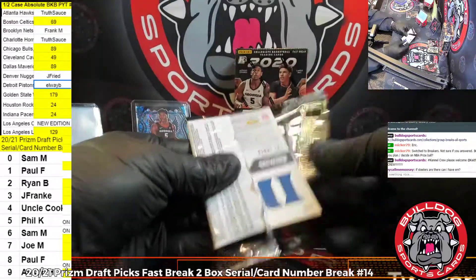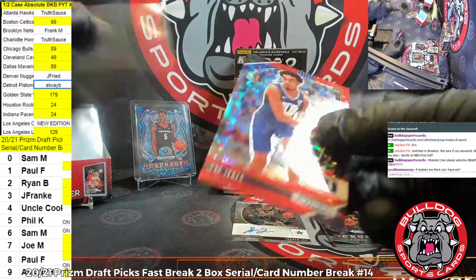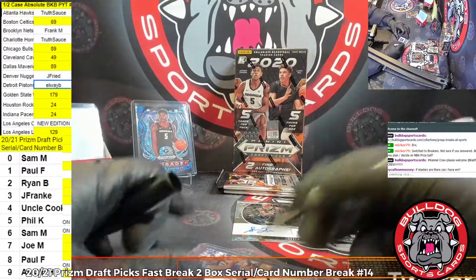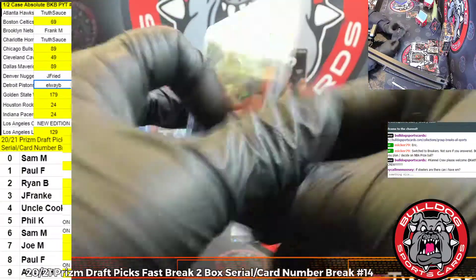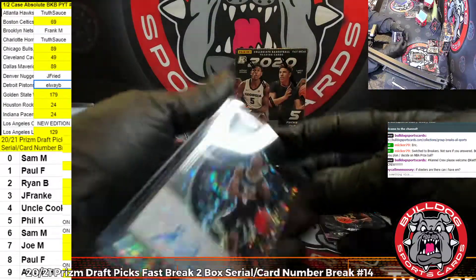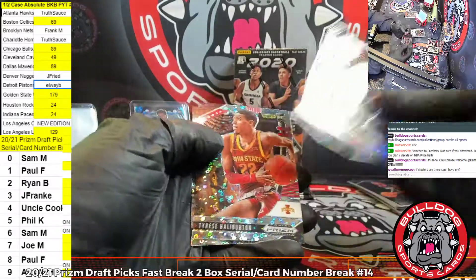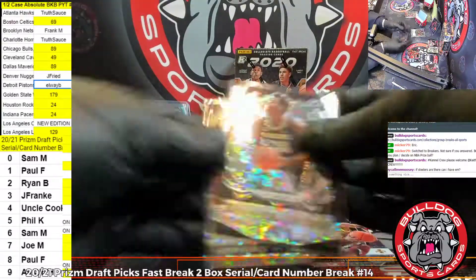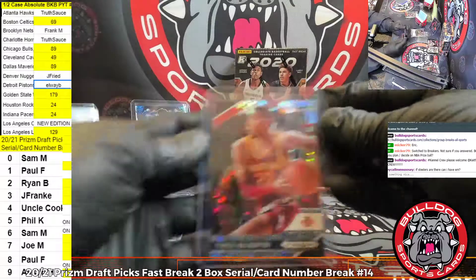First auto of our set here. We have a red Trey Jones. The red Trey Jones is going to the zero spot, Sam. Our auto is a Saban Lee. We're going to need to check the checklist on the Saban Lee. Saban Lee is not numbered. Neesmith, a Halliburton, and another Neesmith. We are just hemorrhaging Neesmiths at the moment, which is unfortunate. But we do have a nice Halliburton here going to the zero spot, Sam.